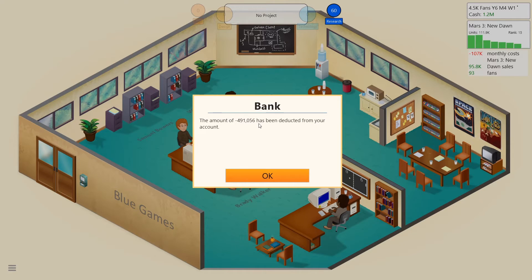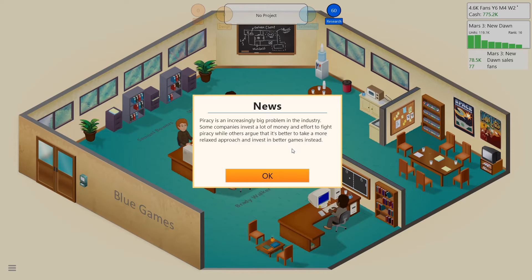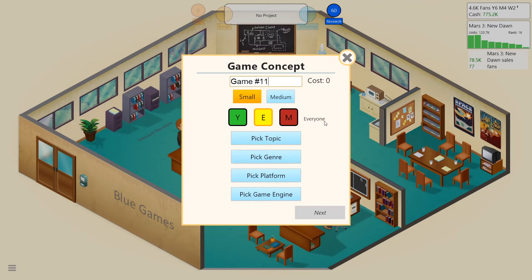The warning fee has been deducted from the account. Blue Games sent warnings to several players using illegal copies of Mars 3 New Dawn. Piracy is an increasingly big problem in the industry. We gained 297 fans — nice! Let's go ahead and develop a new game.